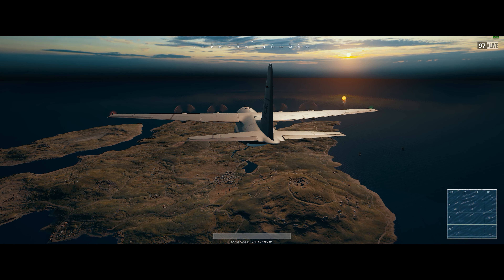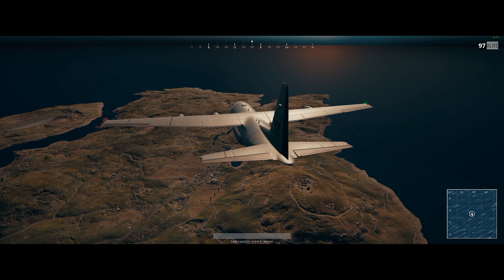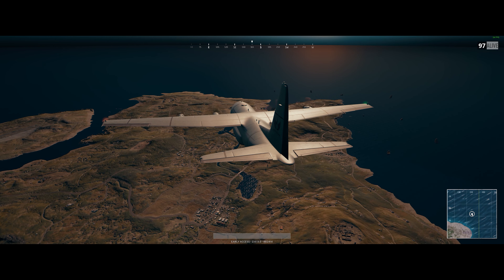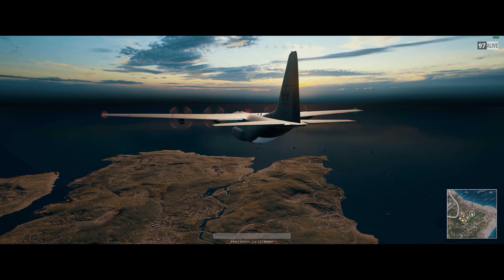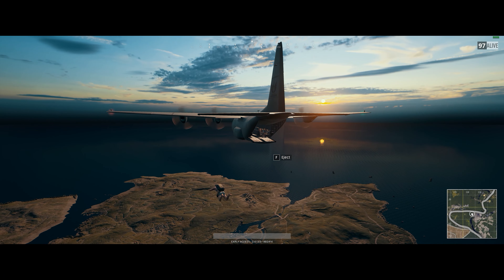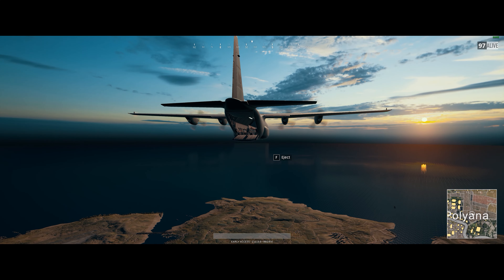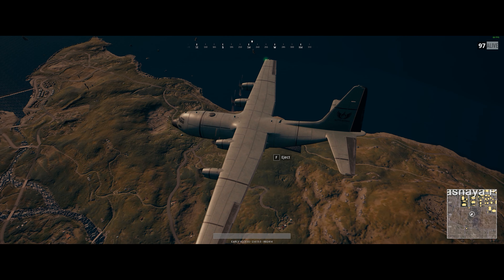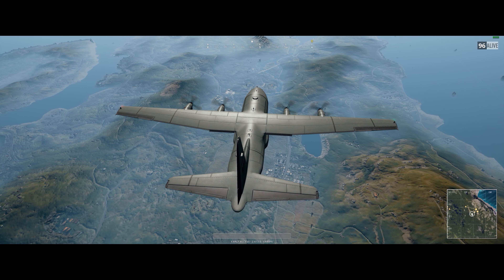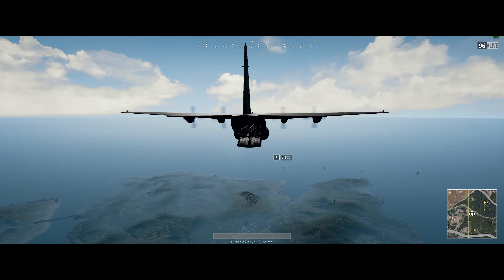Hey guys, I know you're all excited for the June Battlegrounds update. Luckily for you guys, I stayed up all night playing on the test server testing things out. So the first thing you're going to notice is the sky looks different. It is darker and this one is called sunset, and it's going to change the whole look of the match. The next thing you'll probably notice is the hatch of the plane actually opens up when it's time to jump out. Let's see that one more time from some other angles. Amazing. Absolutely amazing.